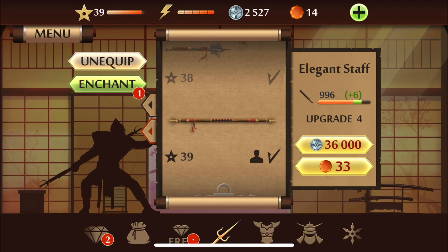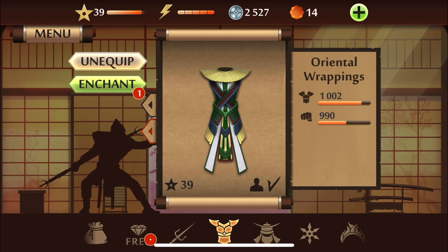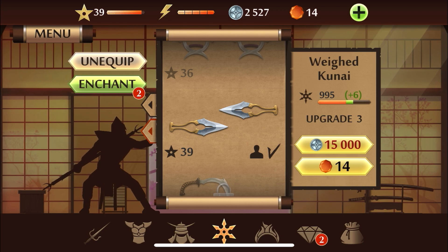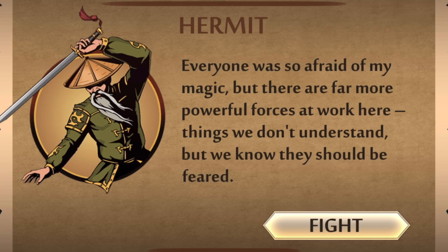Extra 50 had commented on my video saying maybe I should just skip to the Shogun arc, but there is dialogue shown and I do want to show that. What we will be fighting with is the elegant staff and the oriental wrappings. We'll also use the nightfall headpiece and the weighted kunai — not really sure why I'm going over all this.